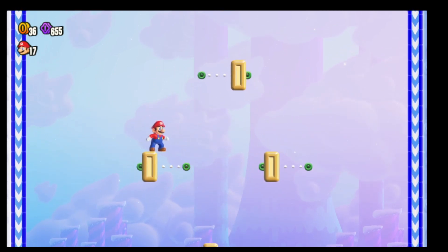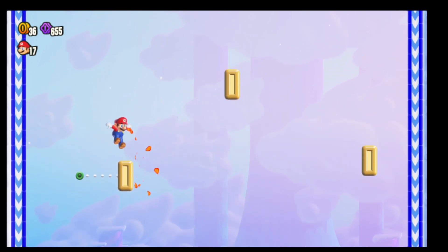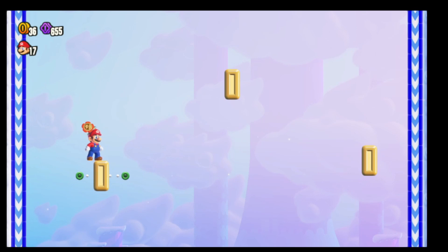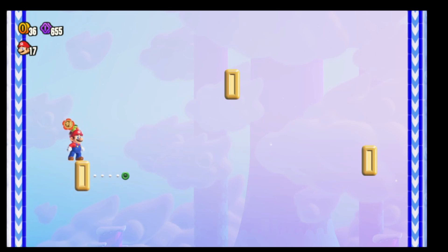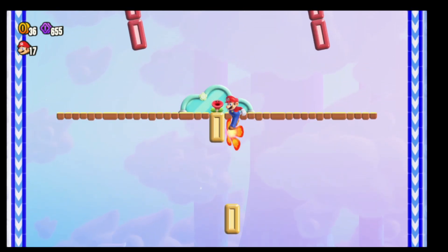Now we just have to get to the top section, which is definitely the hardest section. We're going to have to get on top of some rotating platforms and make one jump to get the last flower coin and reach the top of the flagpole — here we go.